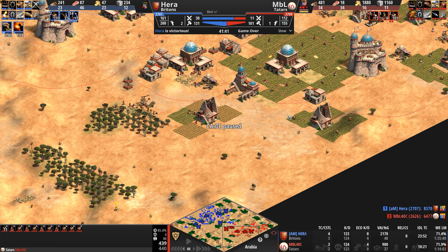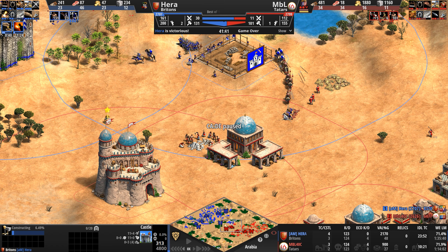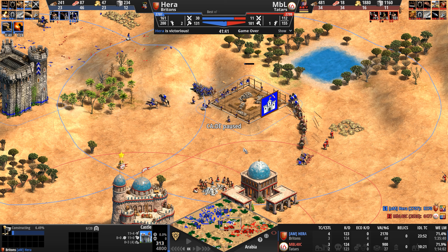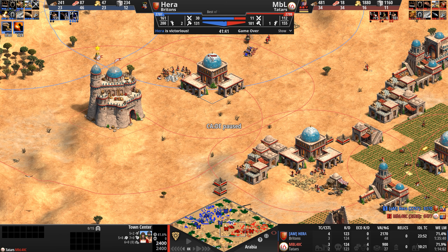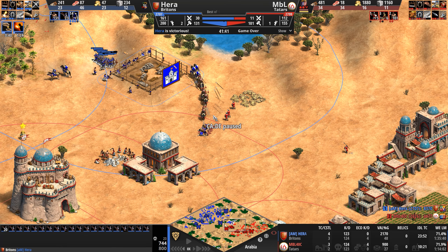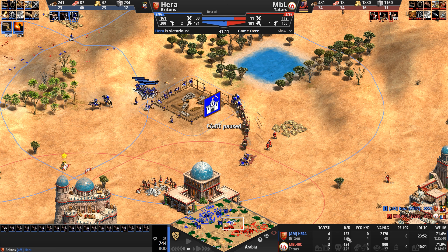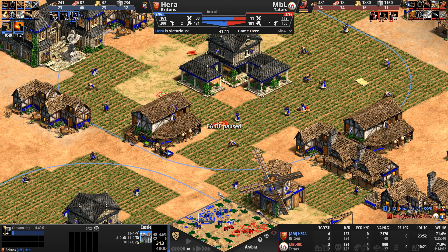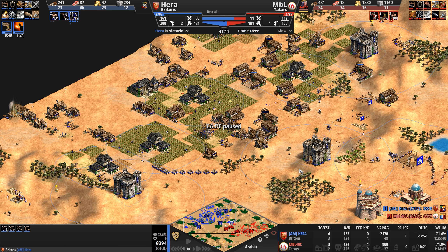Once this castle goes up, Hera's stone is nullified and all 11 villagers on stone need to find a new mine — which looking at the minimap doesn't really exist. The stone to the back is gone. But by then he should have 1300 stone for two more castles. If MBL knew how cash-strapped his Briton opponent was, he maybe would have stayed in a little bit, lost a castle or town center, gone up to imperial, and put up more of a stiff resistance.